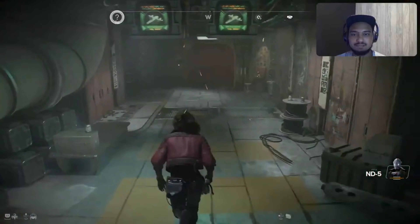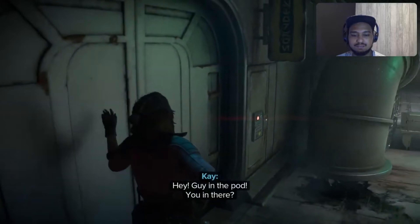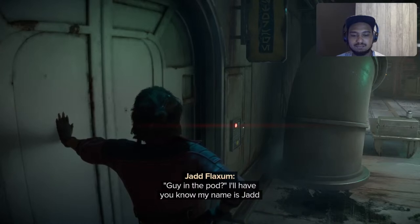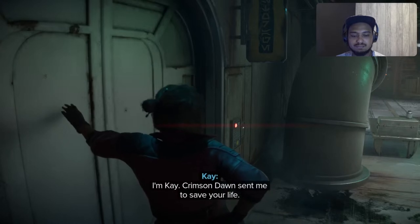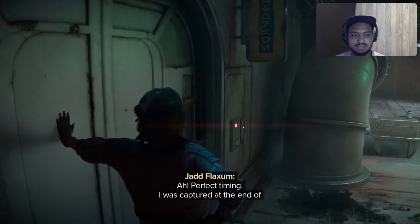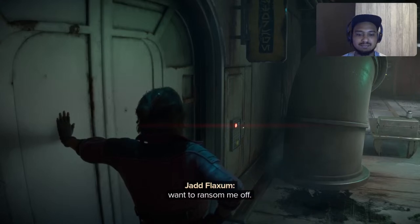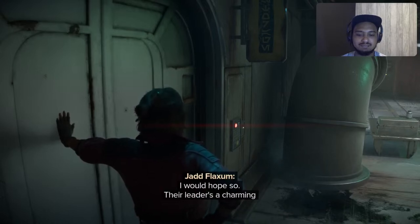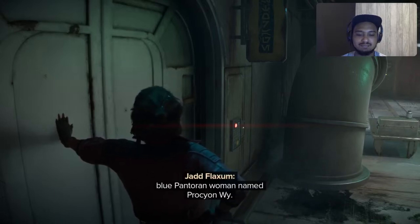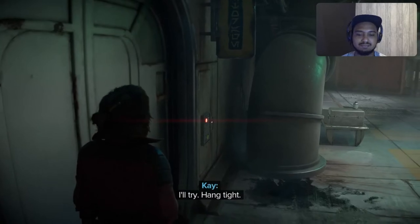I want those pirates to notice you. Hello, are you out there? Hey, guy in the pod — you in there? I'll have you know, my name is Jad Flaxom. I'm Kay. Crimson Dawn sent me to save your life. Perfect timing — I was tested at the end of an undercover engagement with the Pykes. A fleeting moment of vulnerability; now it seems these pilots want to ransom me off. Sounds like you're a popular guy. Their leader's a charming blue Pantoran woman named Procyon Y, still on the station I think. You can get her keycard.